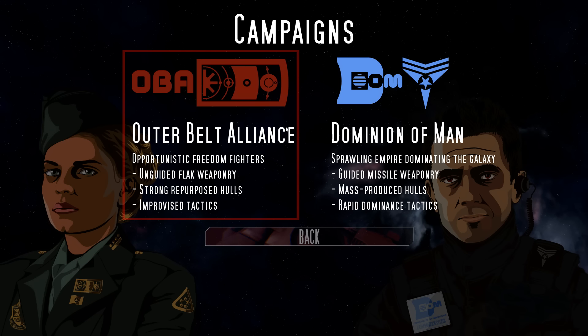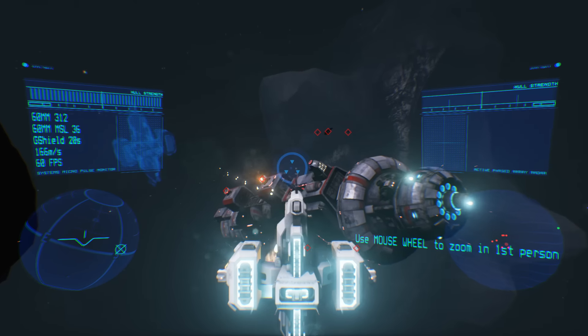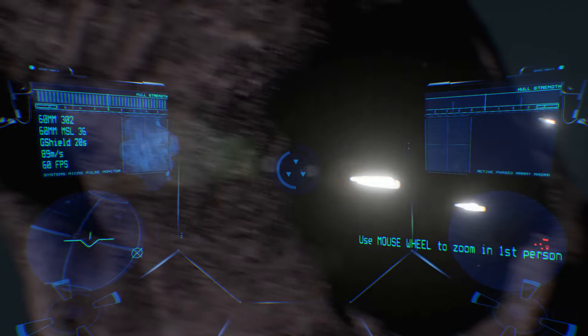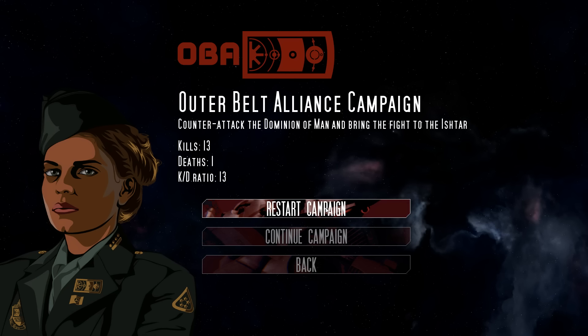Straight into the campaigns and you have an option to choose two different alliances. Each alliance has their own little quirks which it shows you straight off the bat, so you know what you're actually getting into when you join one. But don't worry too much about commitment because you do get the choice to switch back and forth rather easily.